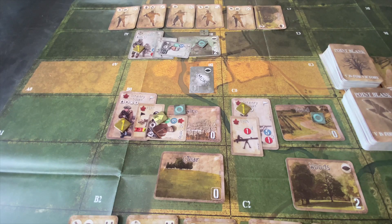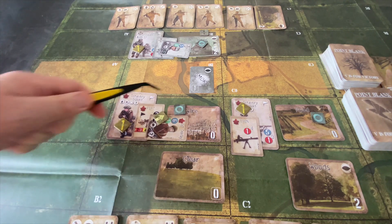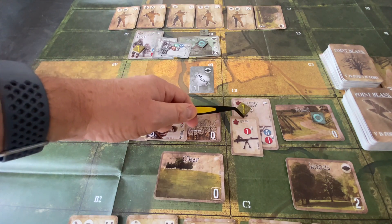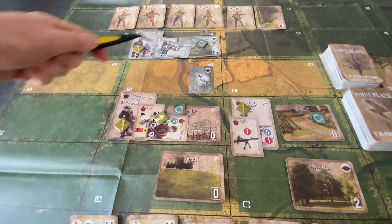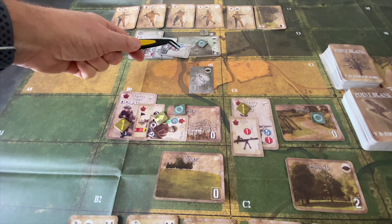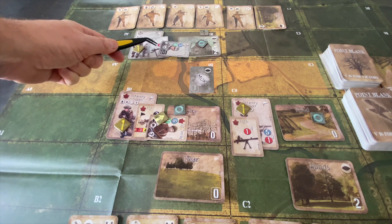Let's do a quick recap of our current situation. At the end of our last episode, our two Canadian infantry squads — one led by Sergeant Tromlay and the other moving on the right-hand side with the Bren machine gun — had advanced forward and started to pull within range of their objective, the farmhouse, which is held by Sergeant Dulles and his second-line infantry squad with their rather deadly MG-34.